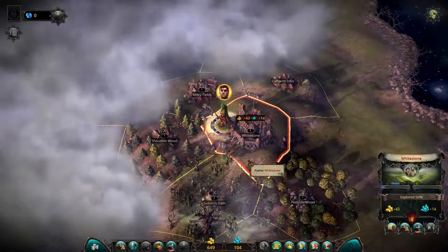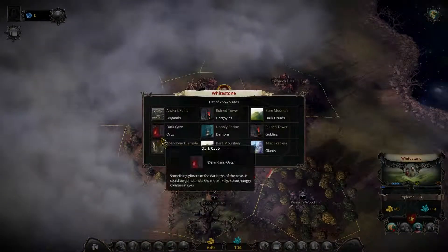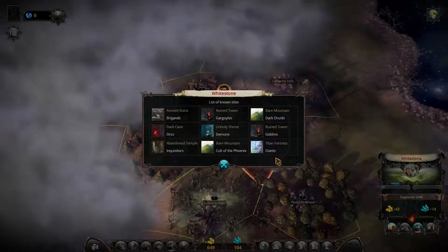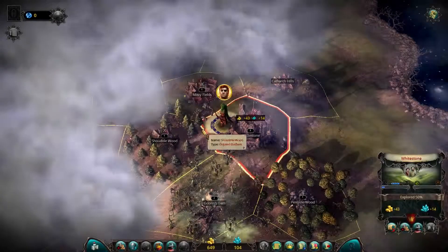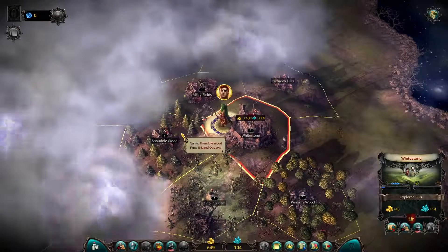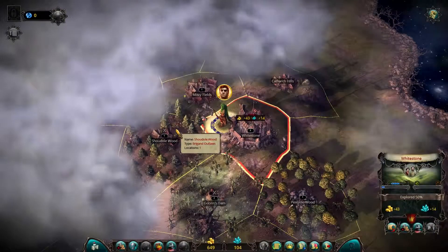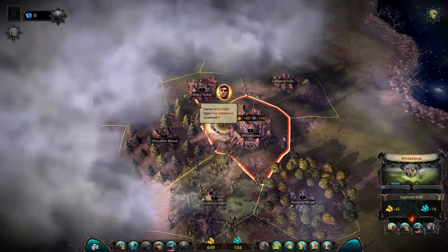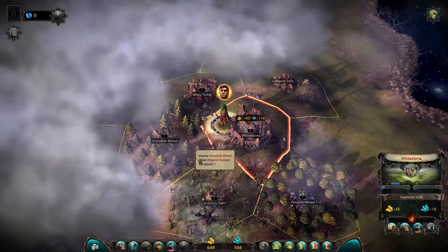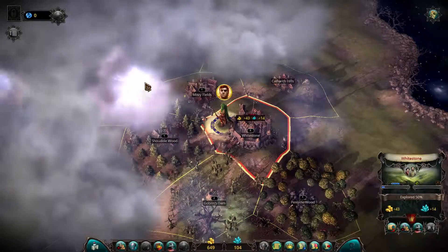Now we have two options. We can either focus on locations within our own province that we can conquer for loot and experience, or we can start conquering one of the neighboring provinces, which is what I prefer. You can see what kind of mobs and defense you're dealing with. This is a free settlement, which is usually the easiest to get. I prefer this one because it will open up a lot of vision. So we're going to give our hero the command to go there.